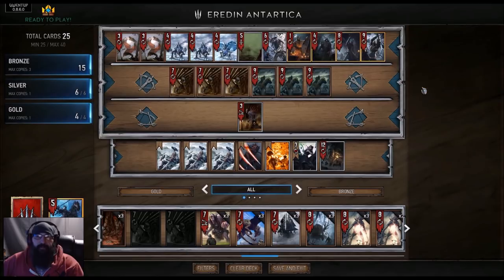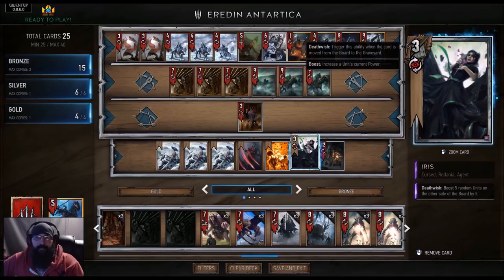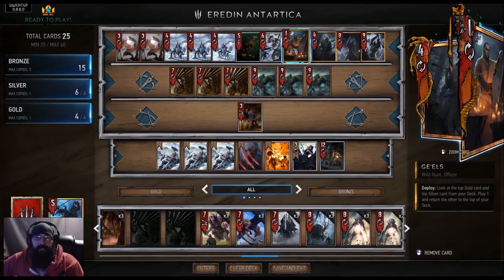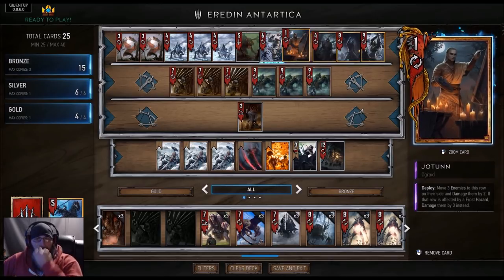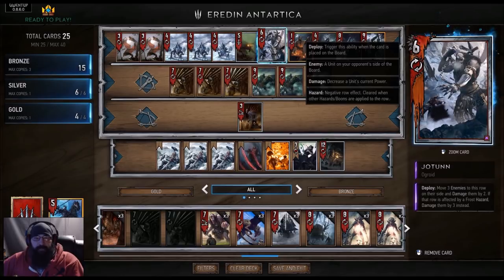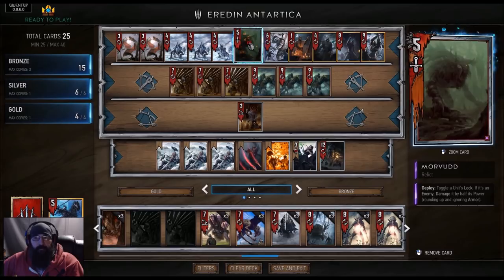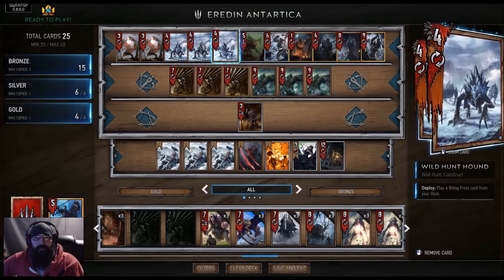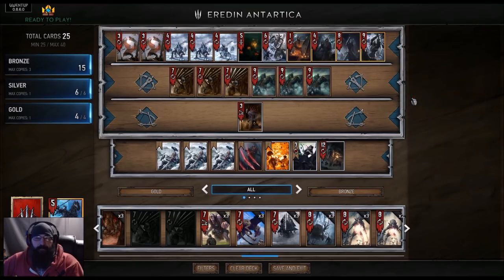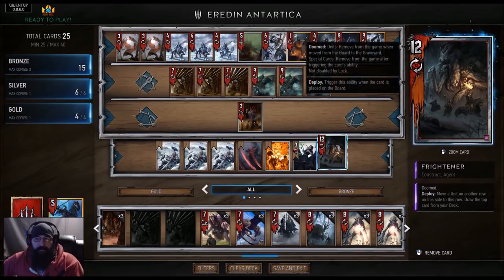To help with the killing of Iris, we got Imlerith, Karanthir, Caretaker, and Gels. Jotun is pretty great when you're running weather like this. We got one lock with Morbid, three hounds if we're looking to get something else out of our deck. We got two Slyzards in it, which is pretty cool.